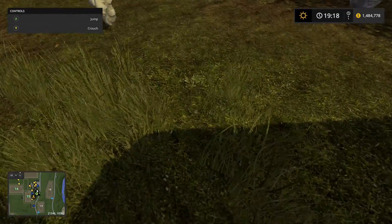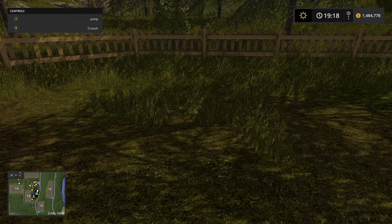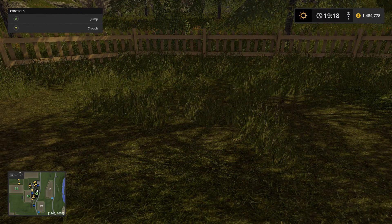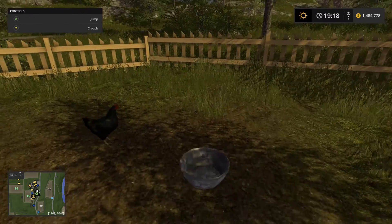So you get your eggs and you take them to the sell point in town, which I will be showing you in Goldcrest Valley. You'll have to look for yourself on other maps. So we got all the eggs — we got 10 eggs total, and there's none left in the coop. Let's go take them into town.